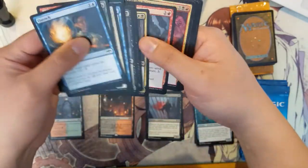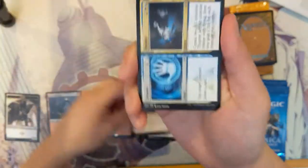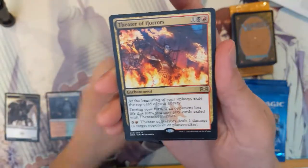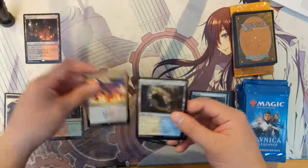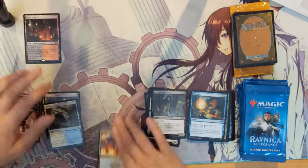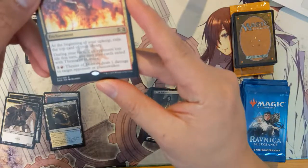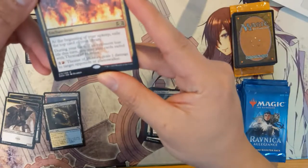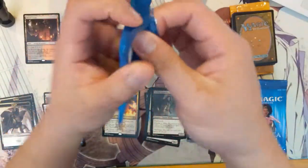Pack number two: we got a shaman, some tool cards — Dispose and Deploy or Spore Enforcer — and Theater of Horrors. At the beginning of your upkeep, exile the top card of your library. During your turn, if an opponent lost life this turn you may play that exiled card, and deals one damage to target opponent or planeswalker. Okay, that doesn't seem that great.